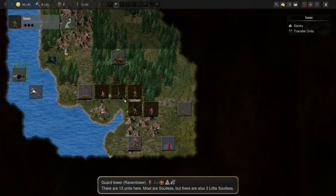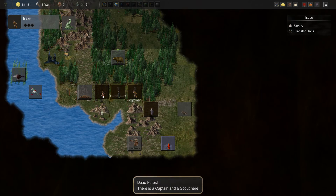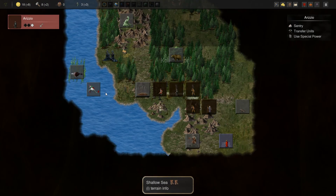We can have Isaac head over here. We can kind of have two mound kings just shuttling units back and forth.